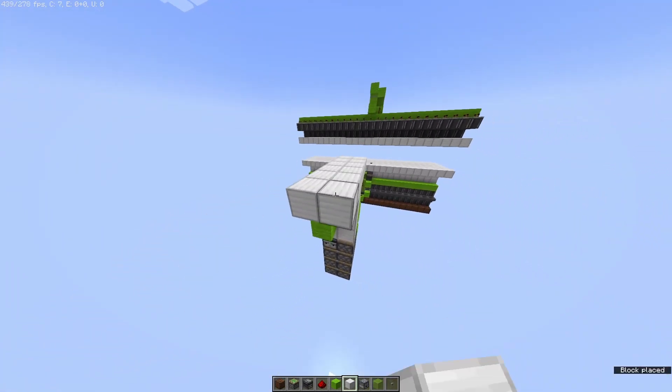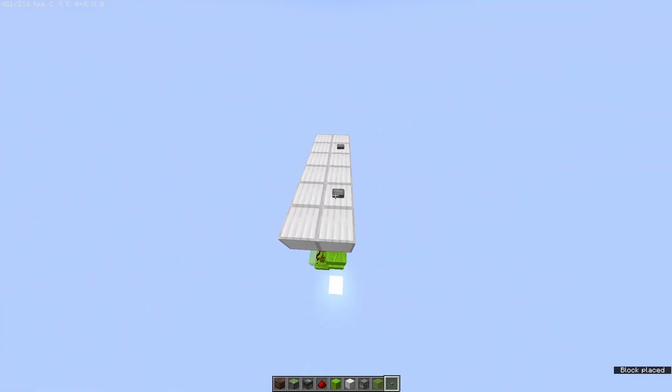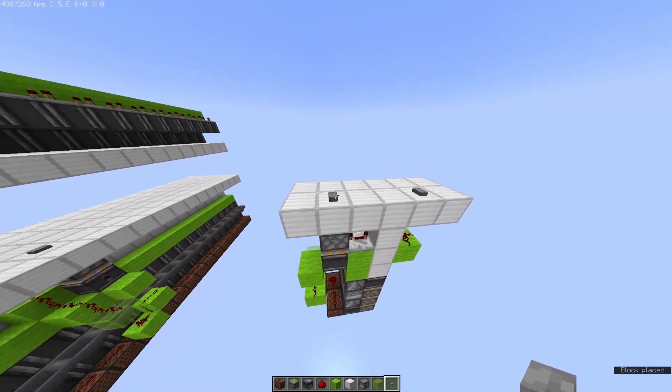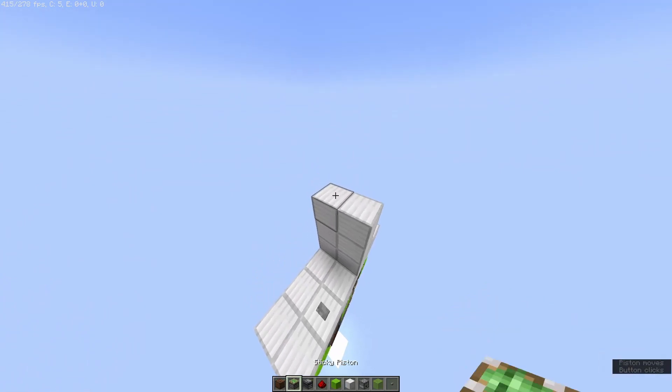So three blocks on this side and two blocks on this side. We're going to take our button and we'll put one there and one there, and then you can go ahead and press it. As you can see, that is the closing of the door done.